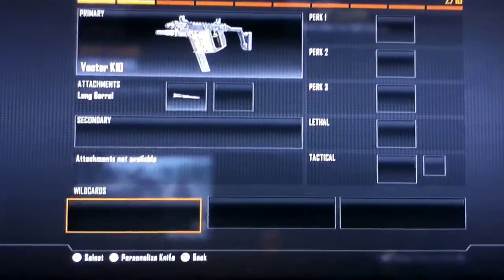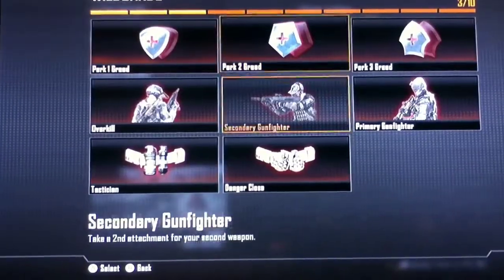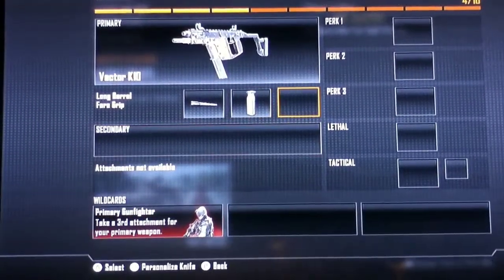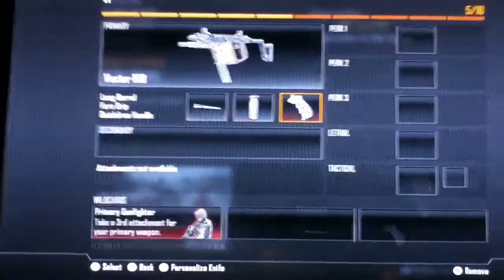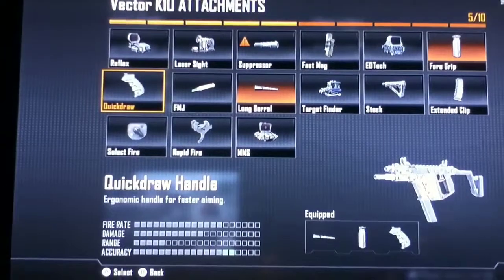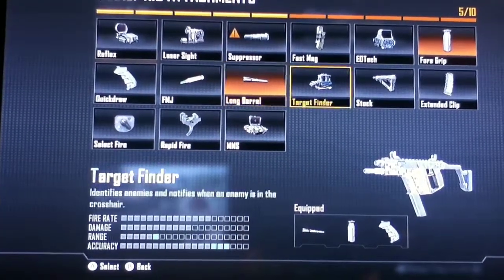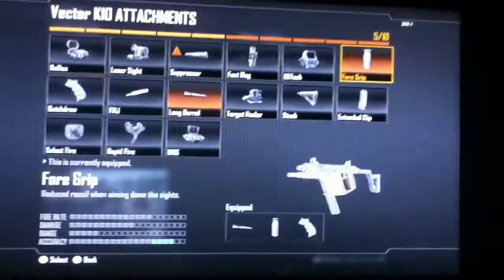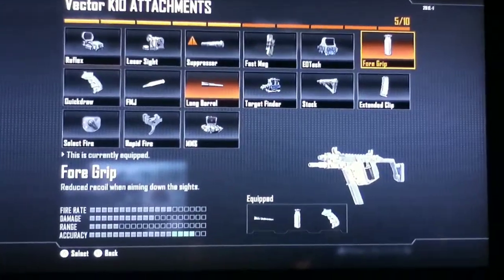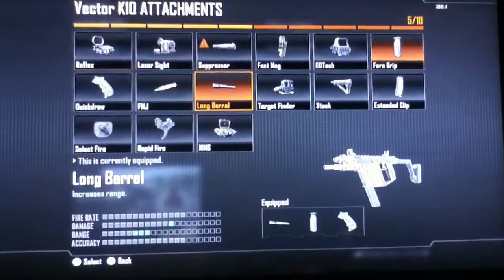So you're running a Red Long Barrel with a 4-Grip, Primary Gunfighter, and also Quickdraw. Quickdraw gives you 2 on Accuracy, Long Barrel gives you 1 on Damage and 3 on Range, 4-Grip gives you 4 on Accuracy, so your Accuracy is going to be all the way up, therefore you're not going to miss your shots as long as you stay on target.